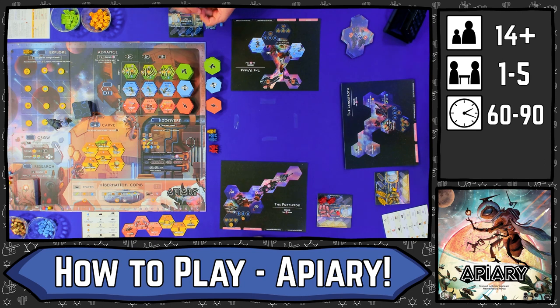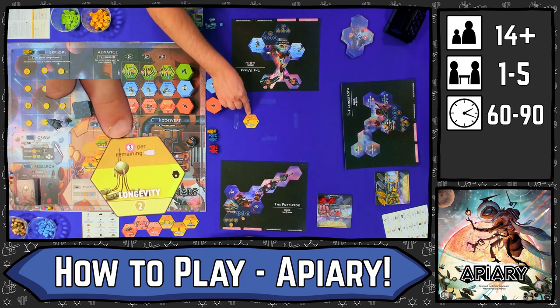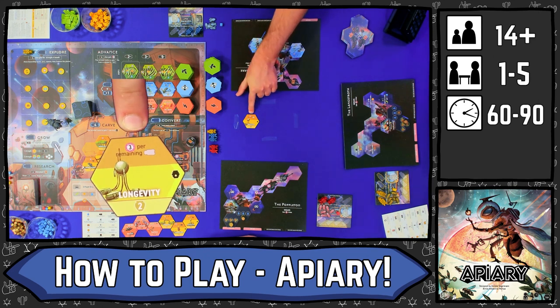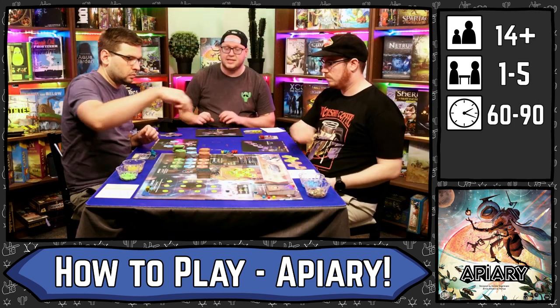The final thing you can do in this game is carve. These are the yellow tiles that go onto your board, and these are all end game scoring. A lot of them have requirements that you must meet, or they give you points for meeting certain things. In this case, it will cost you two honey, goes onto your board, and is worth three points per remaining hibernation tile you have — three points for each hibernation tile you did not place onto the board. Those are the actions you can take.